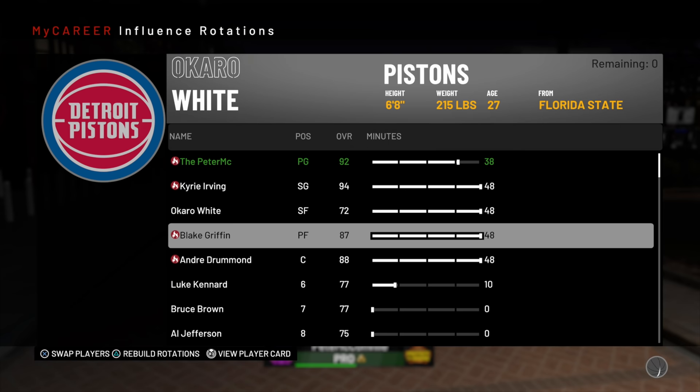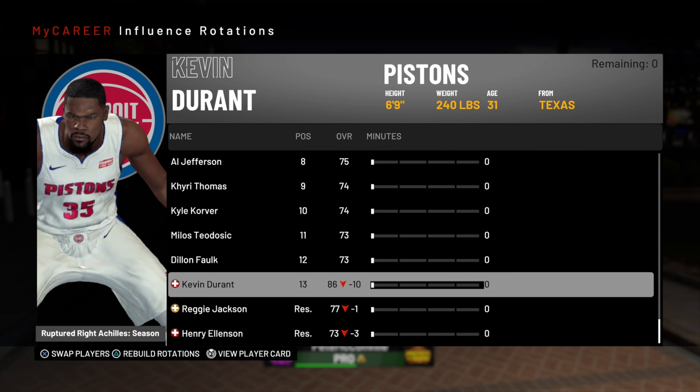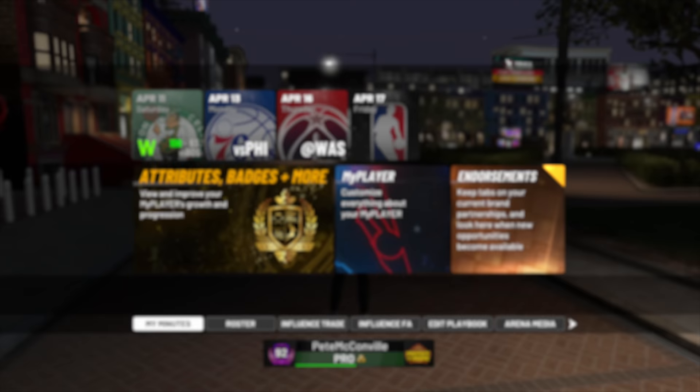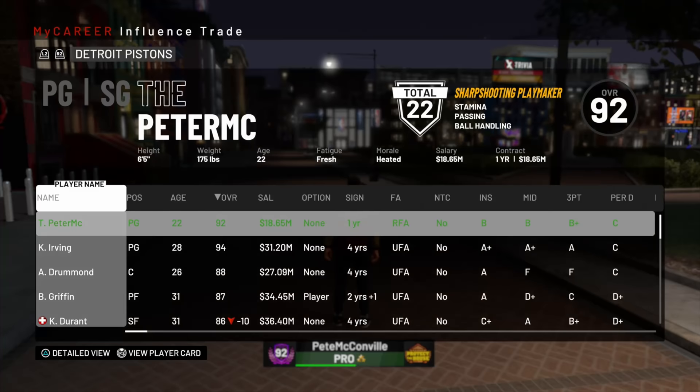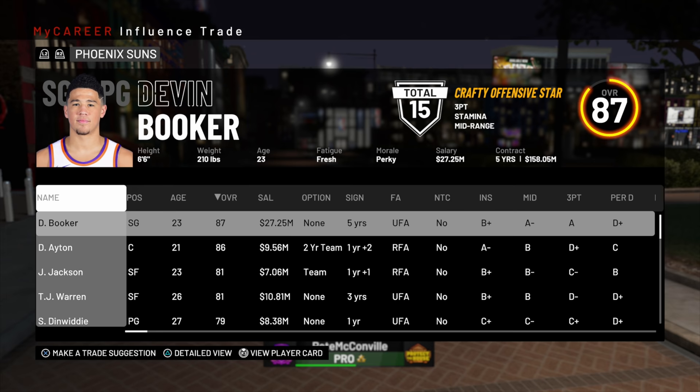For my minutes, put yourself at point guard with 38 minutes. You want the best people in the game the whole time — you don't want your scrubs out there. You guys can see how good my team is: me, Blake Griffin, Andre Drummond, Kyrie Irving, and Kevin Durant. If you do this correctly you end up with that roster. Put a sixth man at 10 minutes to fill the remaining spot.